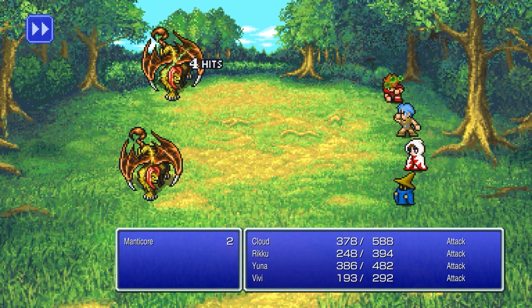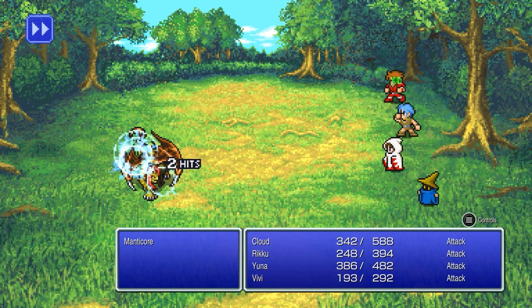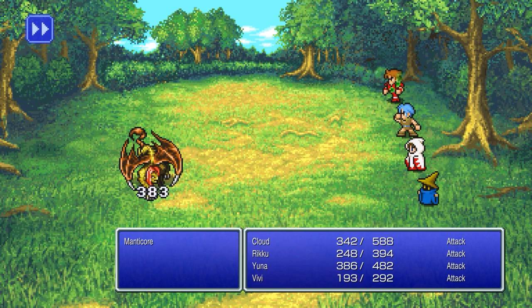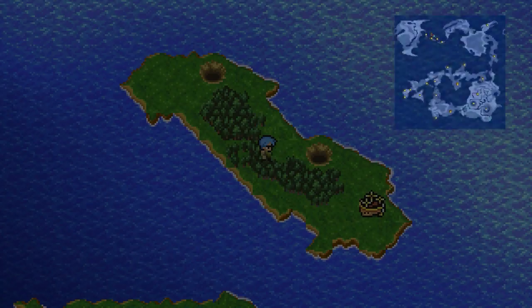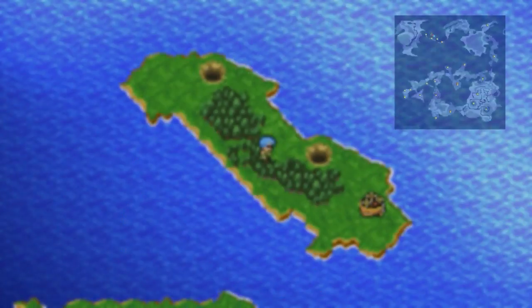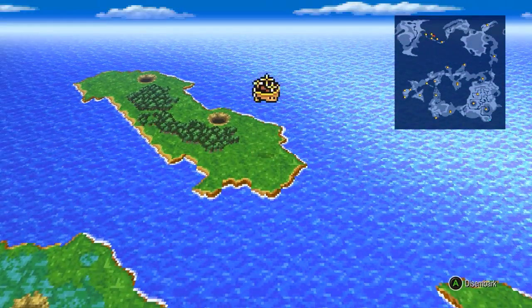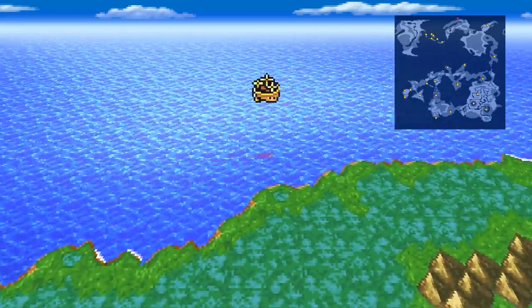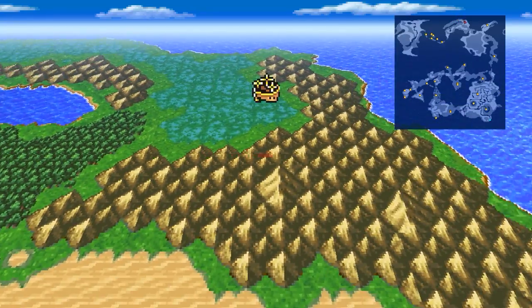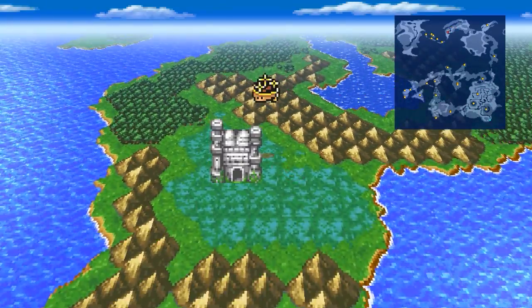Poison damage! Poison damage is such a pain in the ass because it just whittles away at your strength. You gotta carry the items, and curing things in this game isn't as easy as it is in other games because magic doesn't work the same way. Northeast — that's what it said, right? There's a cave or something up here. I went northeast — maybe they meant northwest. Oh okay, so this has got to be it.